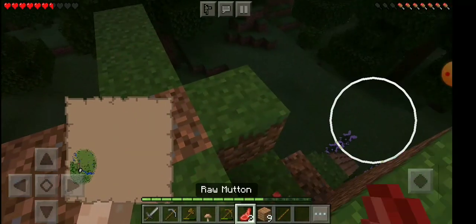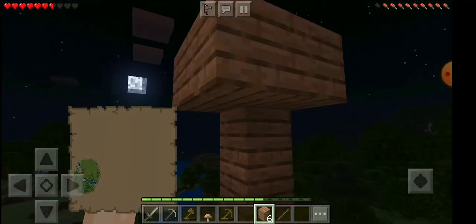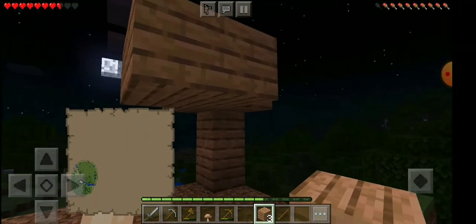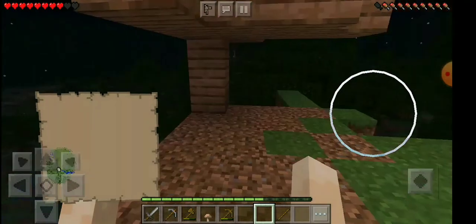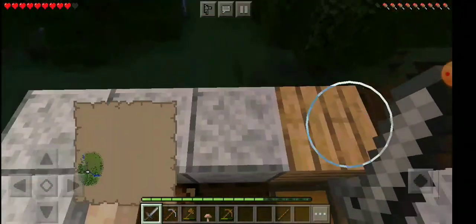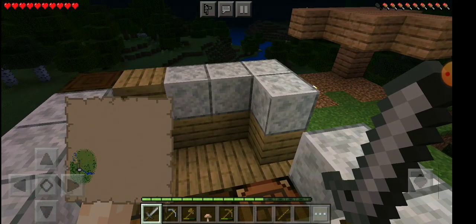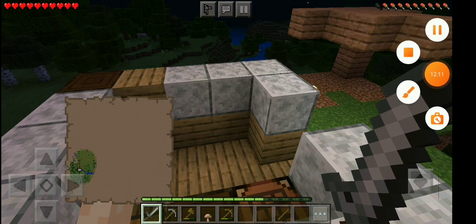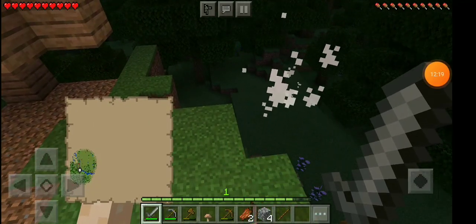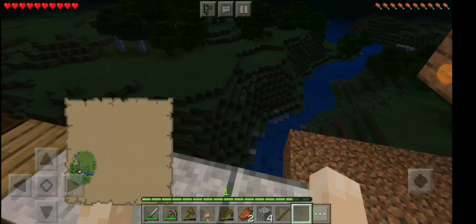I guess we only have raw food right now. If you want a safe place you gotta have a two-by-two block space, because enderman is extremely tall and then you're safe. We're definitely in trouble so I'm just gonna let the night pass. Hope you enjoyed, goodbye — subscribe!